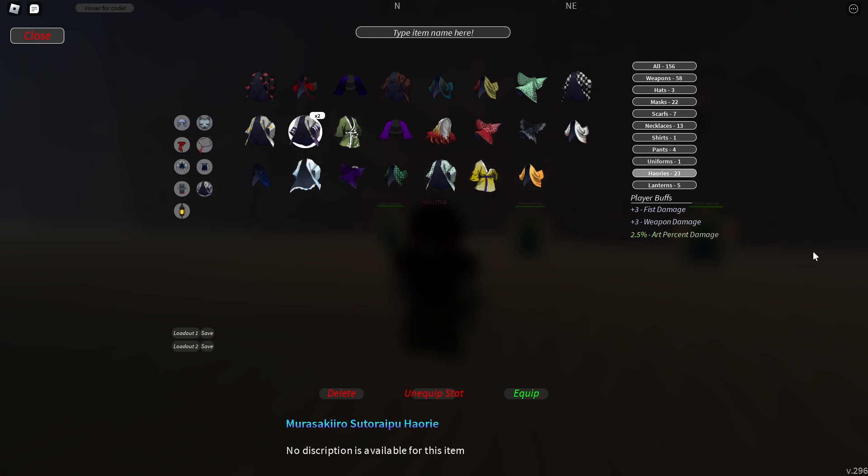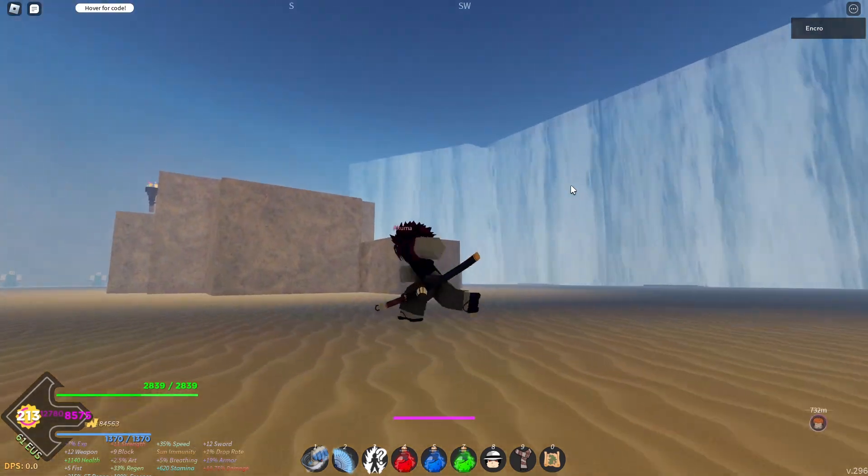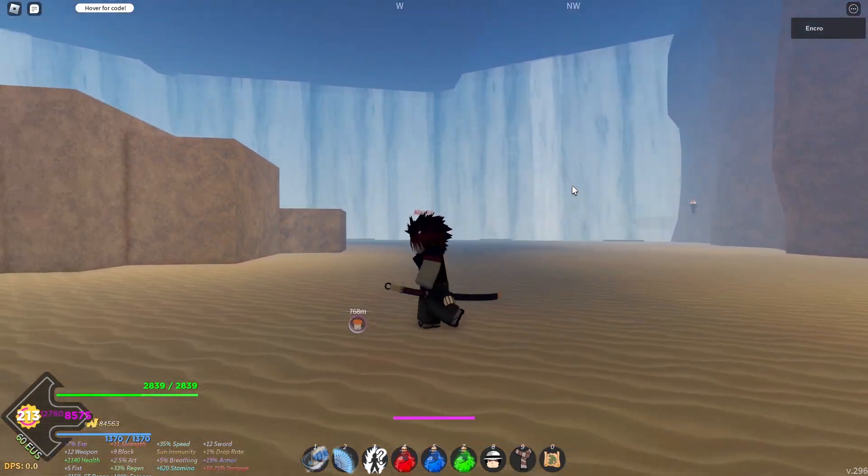The uniform doesn't give any boosts. For the haori, you want to use the Murasaki Rosuta — fist damage and art damage don't matter, but three plus weapon damage is extremely good, so that's the haori you want. The lantern does not increase your damage at all. Those are all the equipment pieces you need for max sword damage.